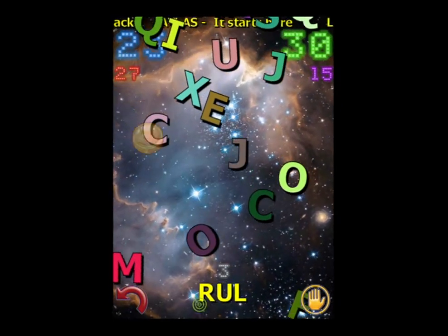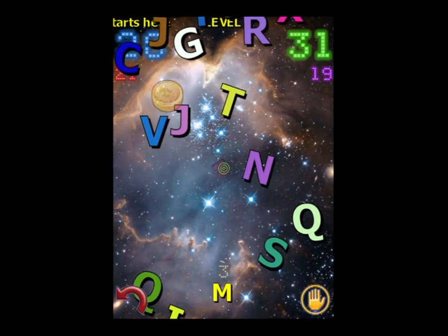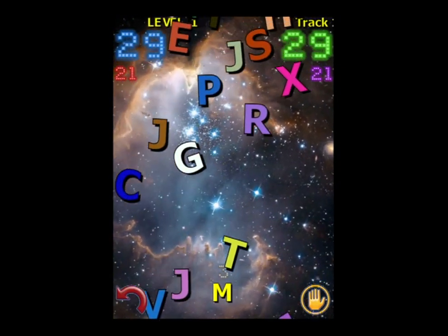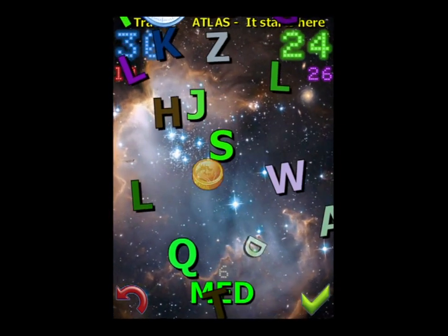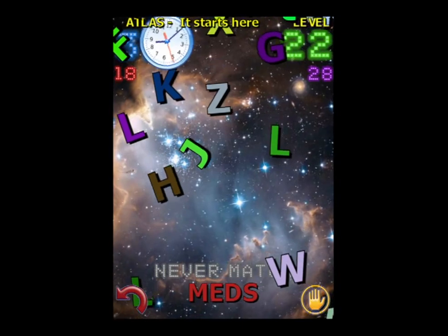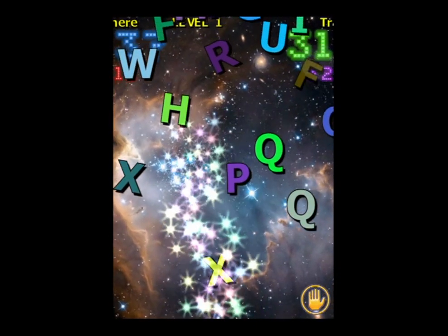The larger the words, the more points you're going to get. As I tap on the letters, you can see them populate in the bottom center. If I had the word predictor on, it would start providing me with suggestions. If I want to get rid of a letter, I tap on the red arrow on the bottom left. A green check mark — tap on that — will actually spell the word.